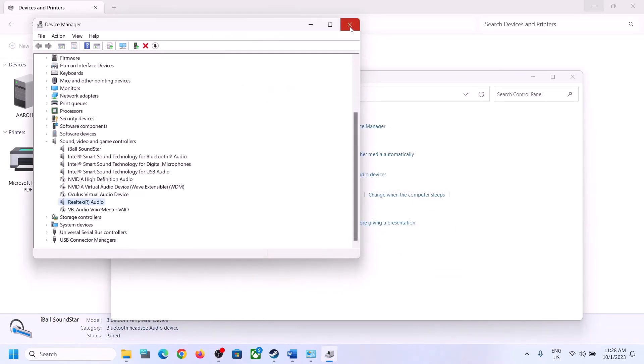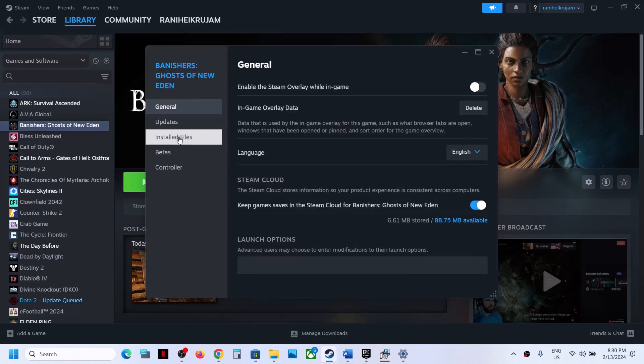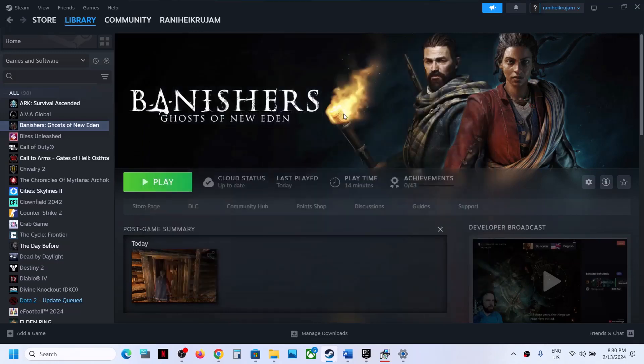The last step is to verify the game files. Right-click on the game, select Properties, go to the Installed Files tab, and click Verify Integrity of Game Files. After verification, launch the game and check the sound. One of the steps shown in this video should help you get the audio working. Thank you for your time — please like this video and subscribe to my channel.